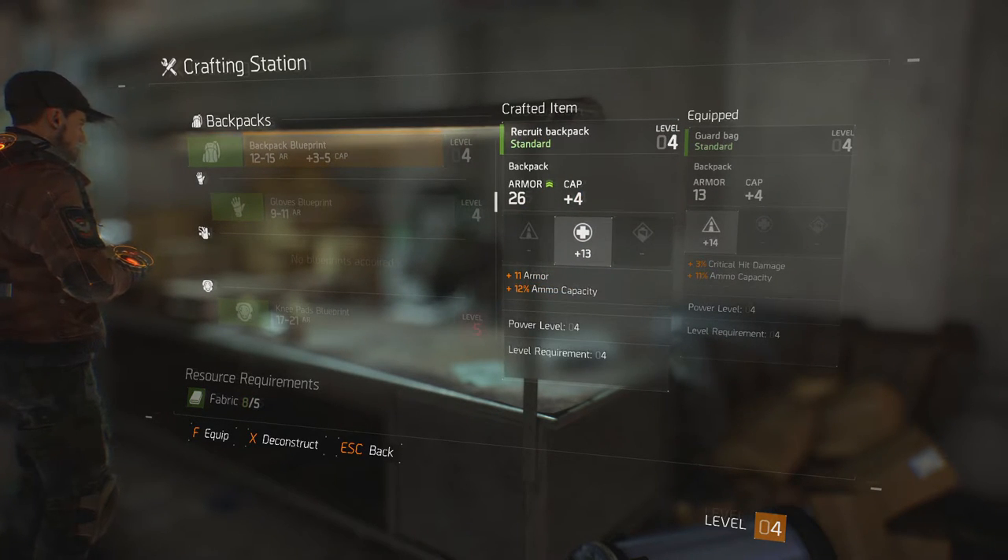And what do I get? Holy crap! It seems like I've just made a 26 armour backpack when the one I had equipped is only 13. And the stat bonus is an extra 11 armour with 12% ammo capacity. Crafting is the way forward it seems — definitely crafting over buying, unless there's something really good in the shop that you want to buy.